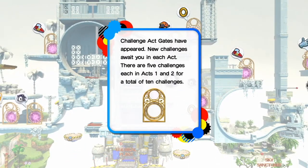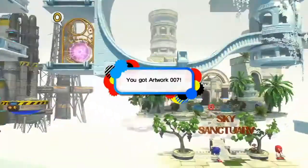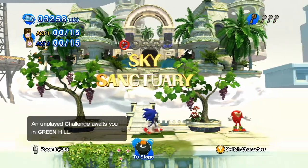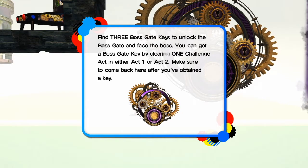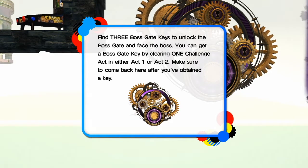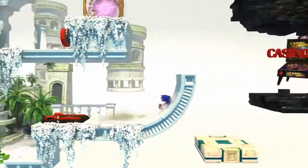Challenge act gates have appeared — new challenges await you in each act. There are five challenges each in Acts 1 and 2 for a total of 10 challenges. An icon is shown next to each challenge act gate that shows what kind of challenge awaits you. This game does have a little bit of padding because we actually do have to play one challenge per area, so let's get started.